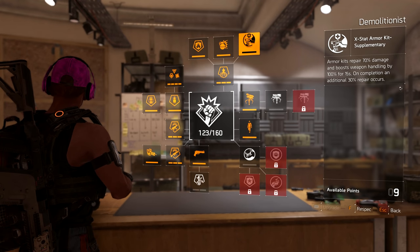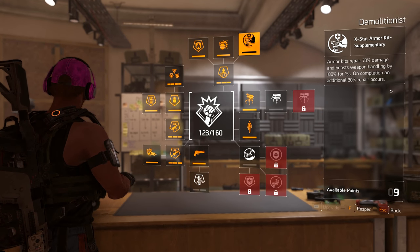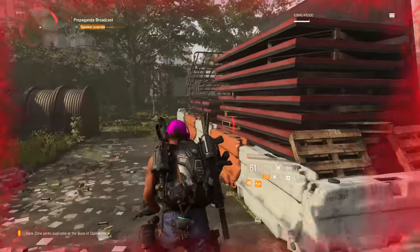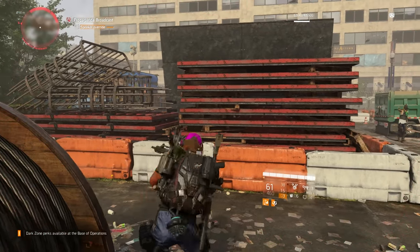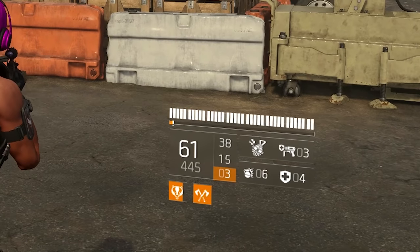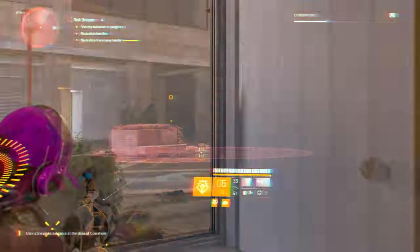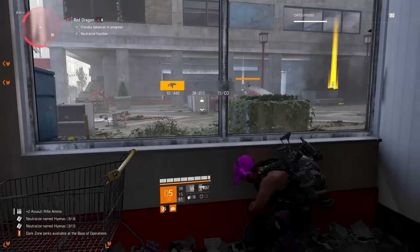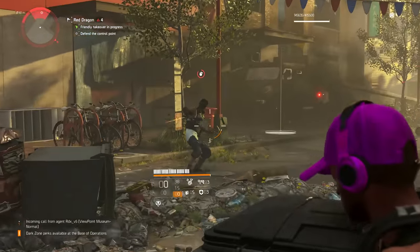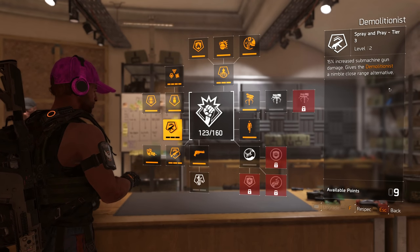The specialization I use is Demolitionist, for two reasons. First, the special medkit: it repairs 70% of your armor but grants 100% increased weapon handling for 15 seconds, then repairs the remaining 30% afterward. Combine this with the Safeguard talent — it amplifies the medkit by 150%, so it repairs your armor to 100% anyway, gives 100% increased weapon handling, and then you get another 75% of your armor back for free. Second, the grenade launcher is just really good for PvE — you can blow up a whole wave of mobs before they can do anything. Also, the Demolitionist specialization gives 15% SMG damage as an added benefit.